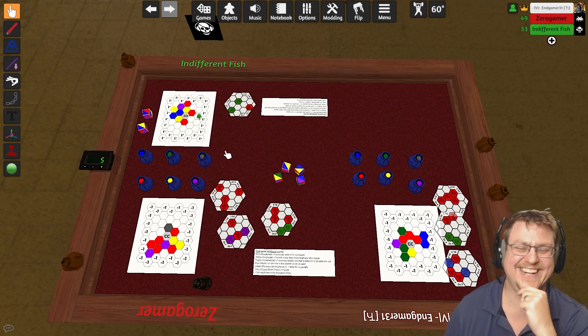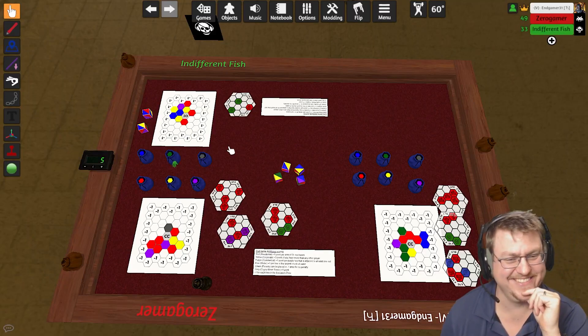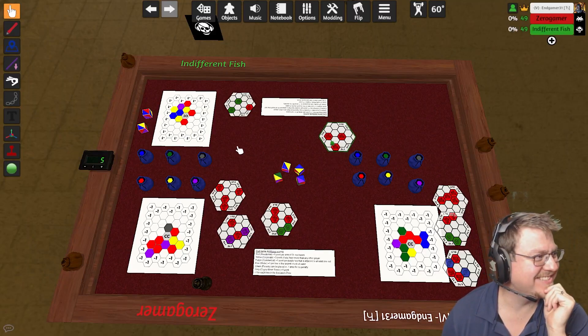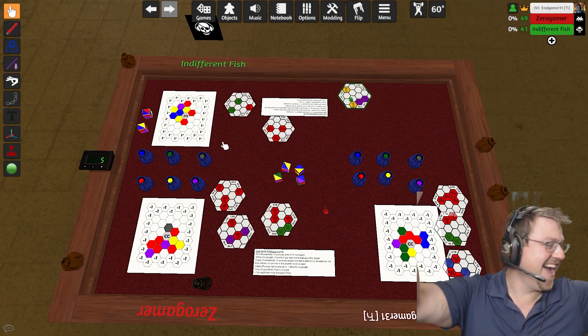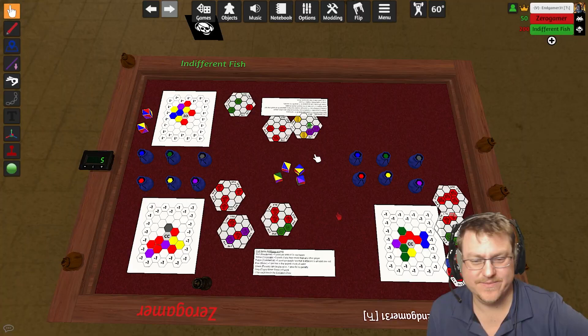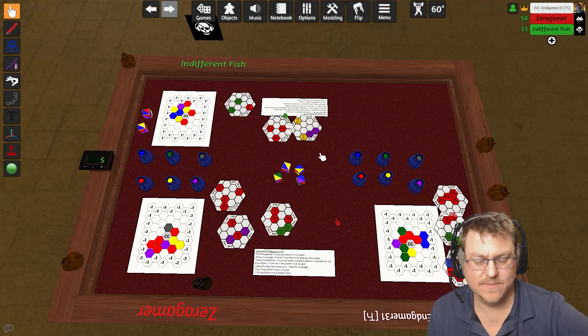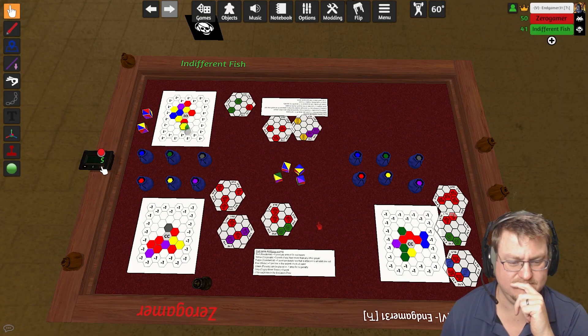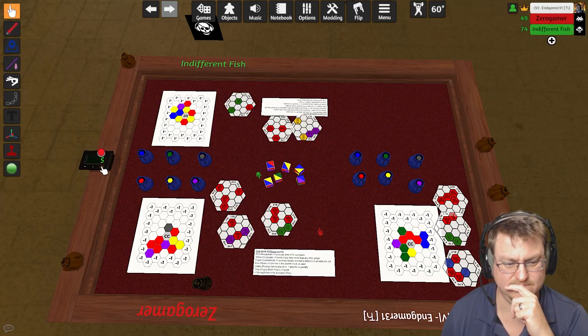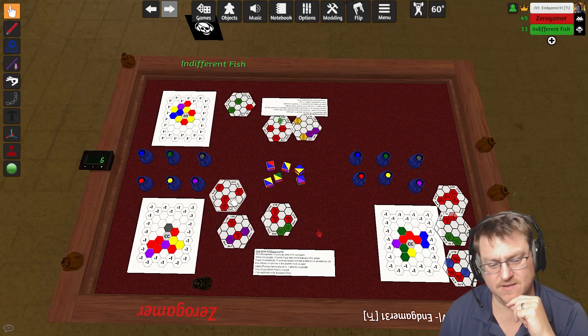I'm already having to deliberate about my next decision. I'm just going to grab one single and one double to hopefully give me a little bit more with this other placement — because technically I would have had one of those last turn. I was hoping to decide between blue and yellow — there we go. I might not win this time.